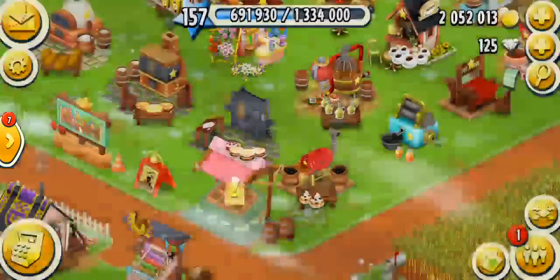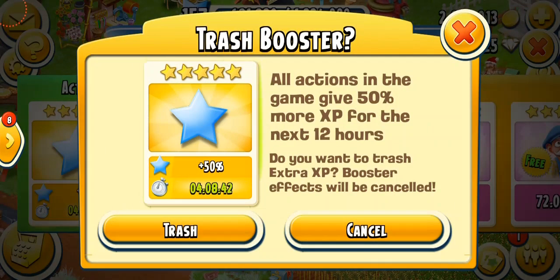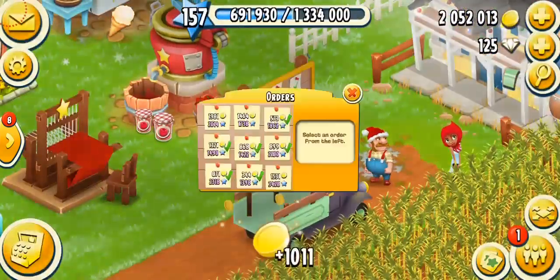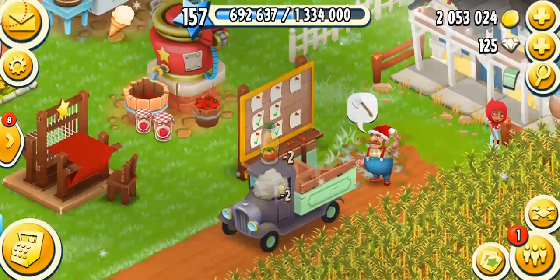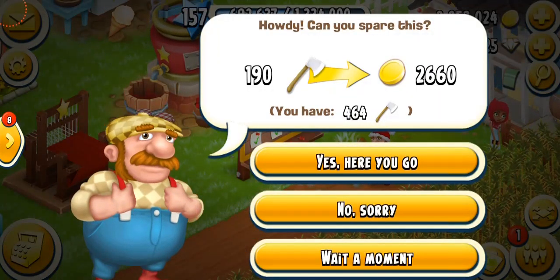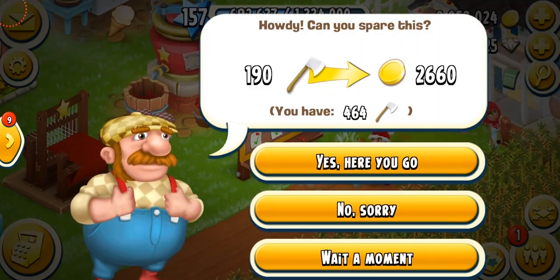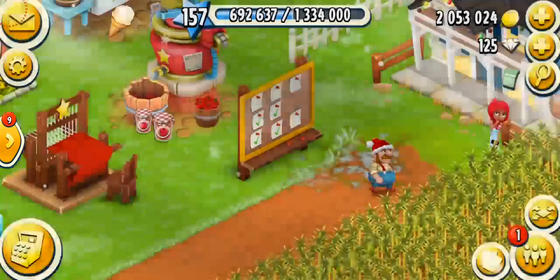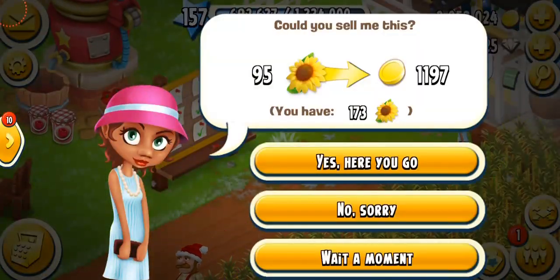We're having the double XP truck event and I'm also activating my 50% XP booster. I was sending a bunch of trucks — look at this greedy visitor asking for 190 axes. Never sell your saws and axes to your visitors.